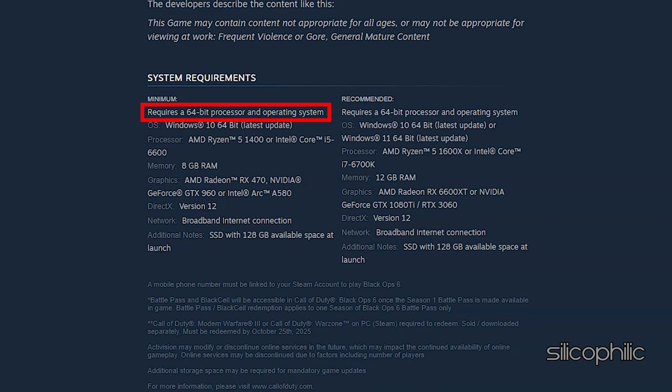Minimum requires a 64-bit processor and operating system. OS: Windows 10 64-bit. Processor: AMD Ryzen 5 1400 or Intel Core i5-6600. Memory: 8GB RAM. Graphics: AMD Radeon RX 470, NVIDIA GeForce GTX 960, or Intel Arc A580. DirectX Version 12. Network: Broadband Internet Connection. Additional notes: SSD with 128GB available space at launch.